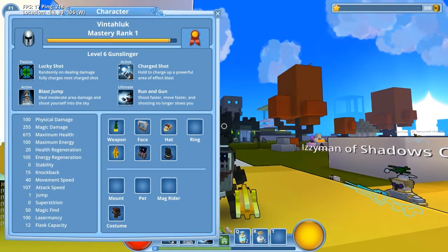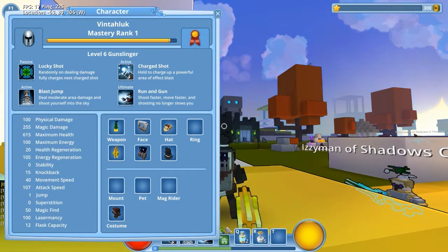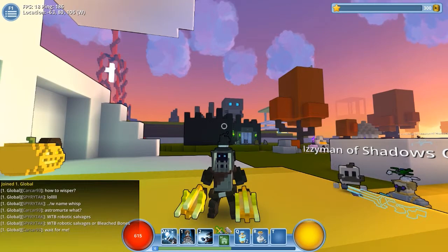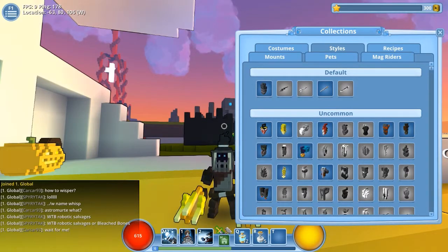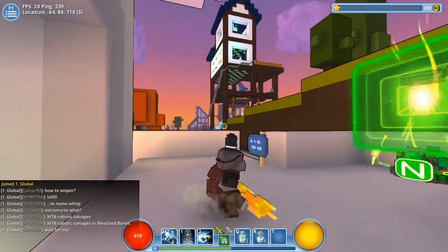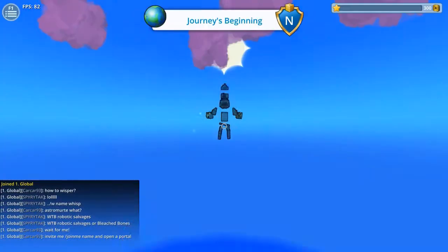At the moment as the Gunslinger we have Lucky Shot as our standard attack, Charge Shot on right mouse button, Blast Jump on key one, and Running Gun on key two — pretty straightforward. You have your equipped items, and underneath are the Styles. If you press I on the keyboard you can see all the different styles you can collect. Once you select a style and save it, it saves completely. Let's hit A and jump into the world.